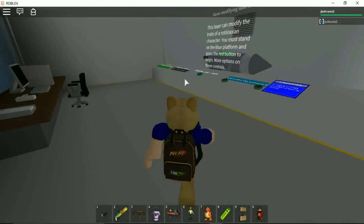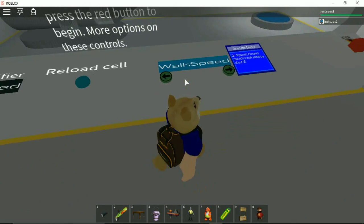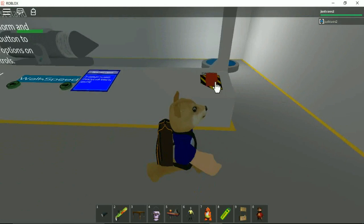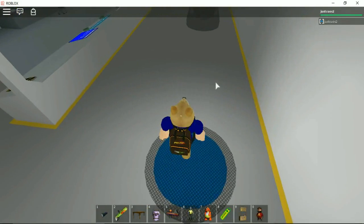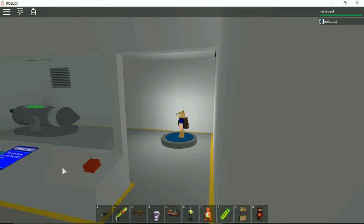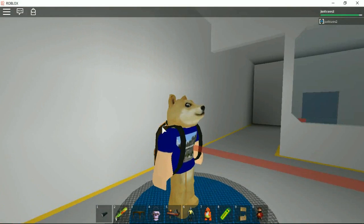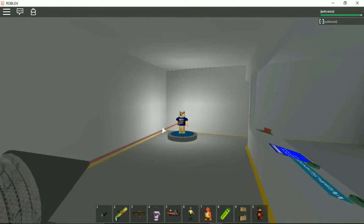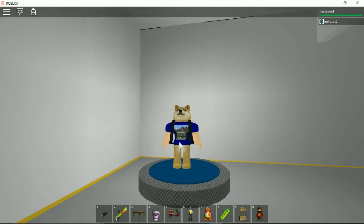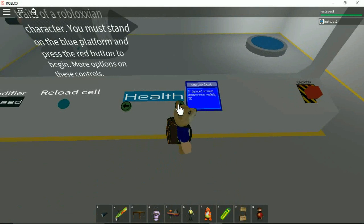Let's go in here. What shall we put? Let's get walk speed because we want to walk faster. If we stand right here on this blue button thing then press this - there we go. It's now injecting walk speed into us, as you can see. We should now be able to walk faster!